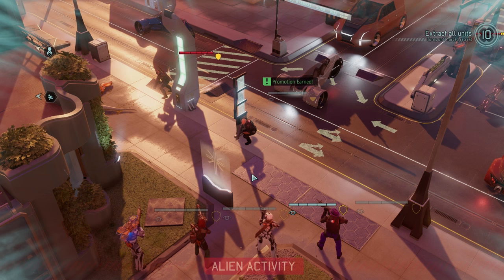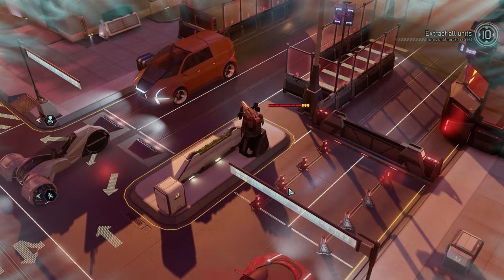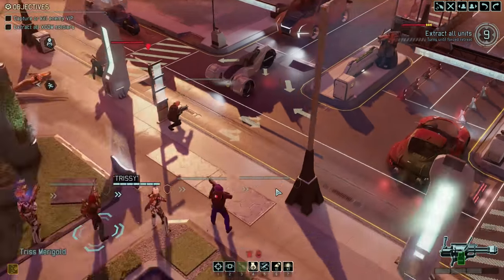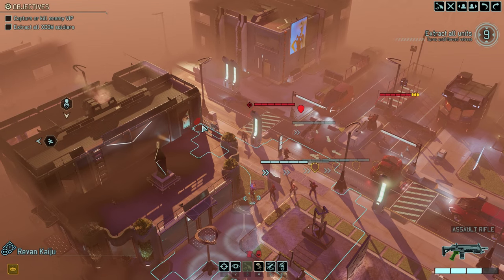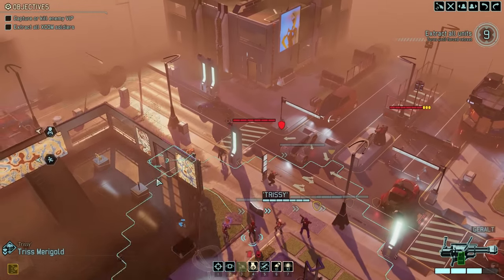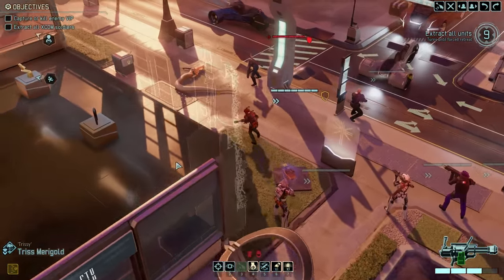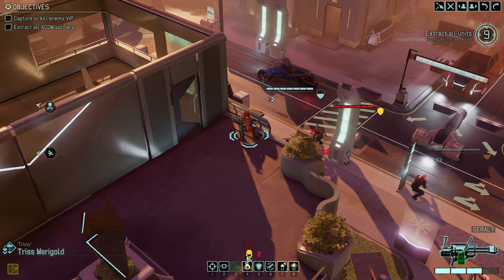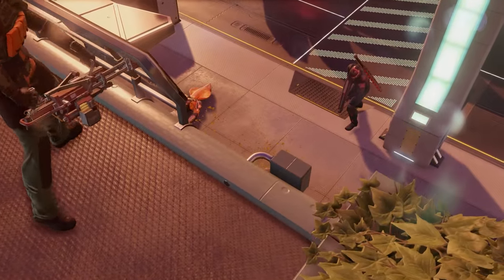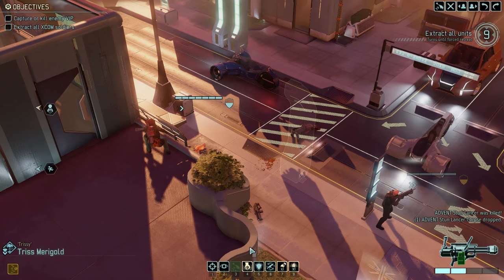Now this guy is gonna have a little bit of protection from this turret, so we're gonna have to figure out how to deal with him. We've got two spots here where it's out of range of the turret and he would be flanked, so I'm thinking that we could probably kill him from up there. Let's get Triss up first. Beautiful. Good job, Triss. Target eliminated.